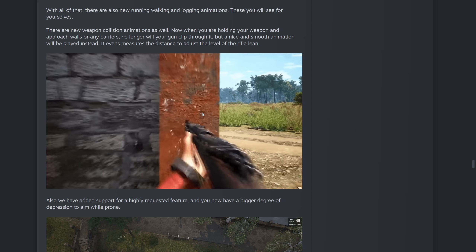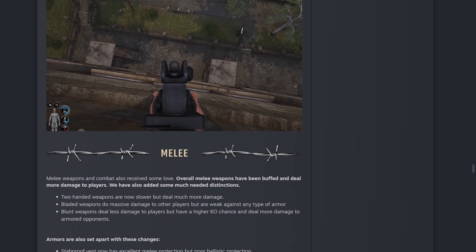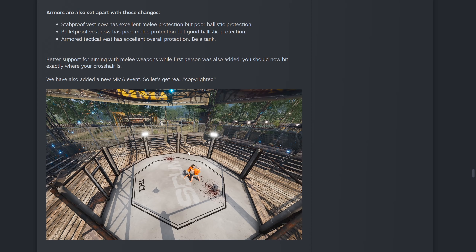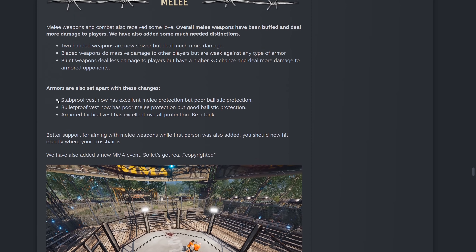Melee weapons and combat also received some love. Overall melee weapons have been buffed and deal more damage to players. Two-handed weapons are now slower but deal much more damage. Bladed weapons do massive damage to other players but are weak against any type of armor. Blunt weapons deal less damage to players but have a higher stagger chance and deal more damage to armored opponents. They've also got MMA boxing events in the safe zones now, which looks really cool.